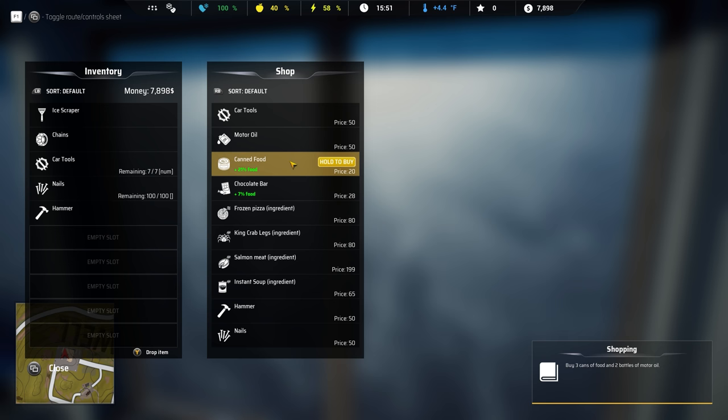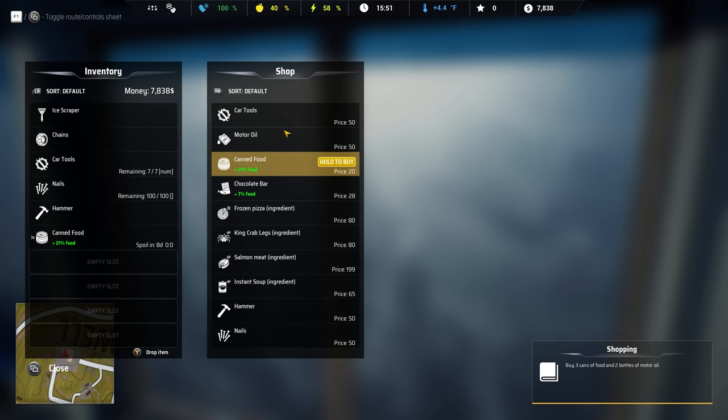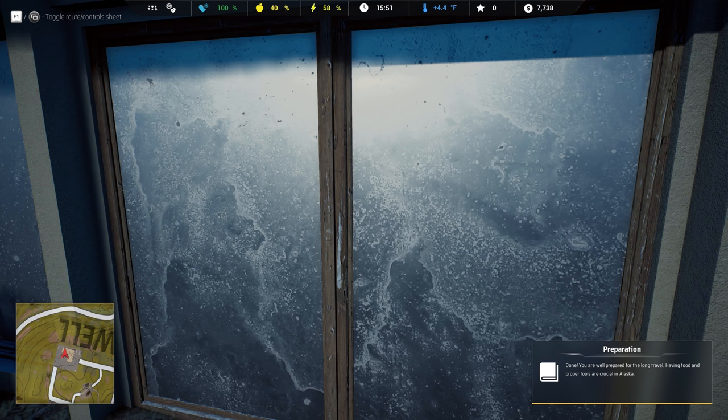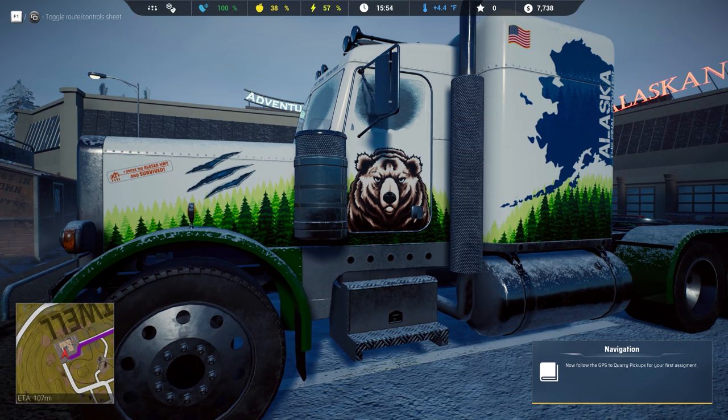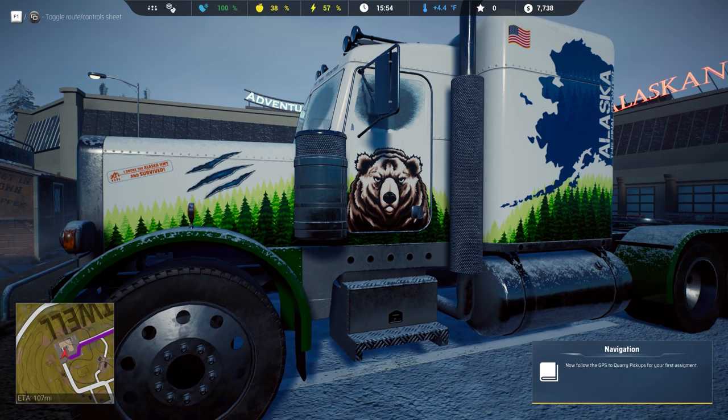Buy three cans of food and two bottles of motor oil. Canned food right here — hold to buy. Need three cans. And two bottles of motor oil. We're not rich — we've got $7,738 to our name. Done. You are well prepared for the long travel. Having food and proper tools are crucial in Alaska.